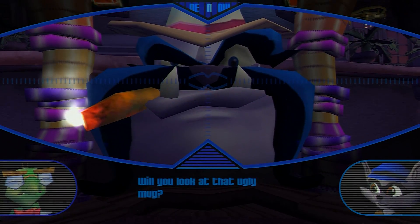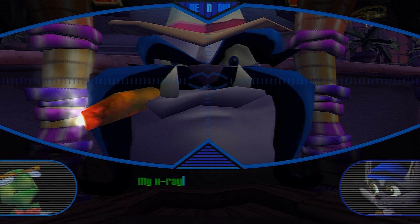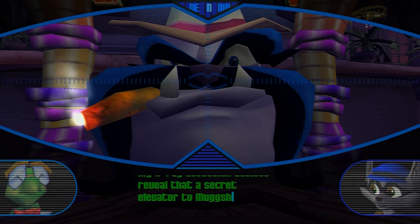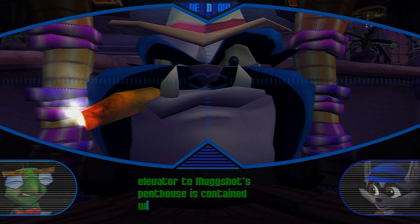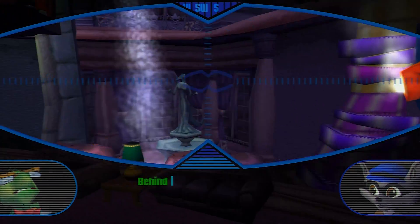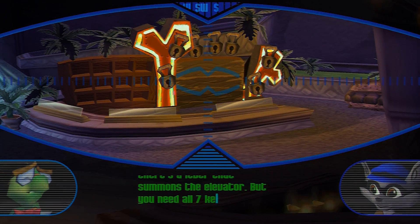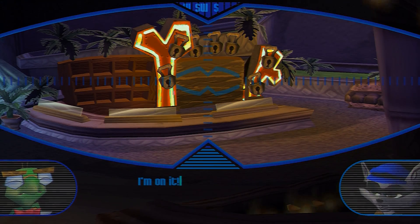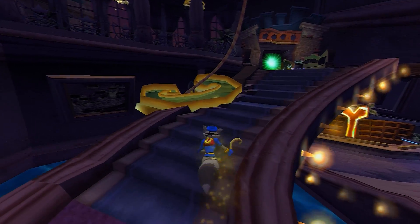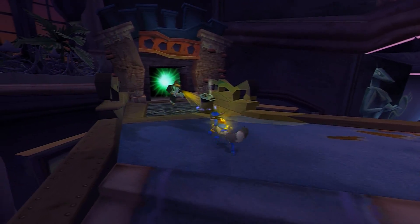Would you look at that ugly mug? My x-ray detection devices reveal that a secret elevator to Mugshot's penthouse is contained within that giant head! How do we get in? Behind this locked wall there's a lever that summons the elevator, but you need all seven keys to open it up. I'm on it. When I first heard that cutscene I was astonished - as a little kid I went like, 'There's an elevator behind that face?'